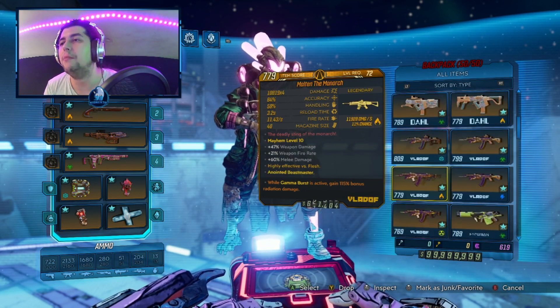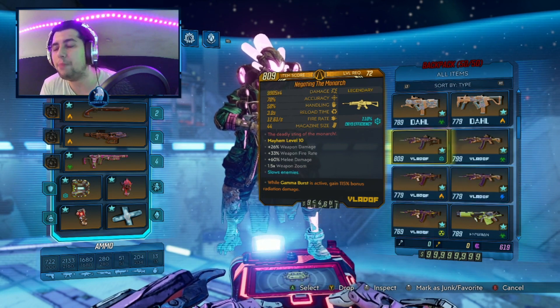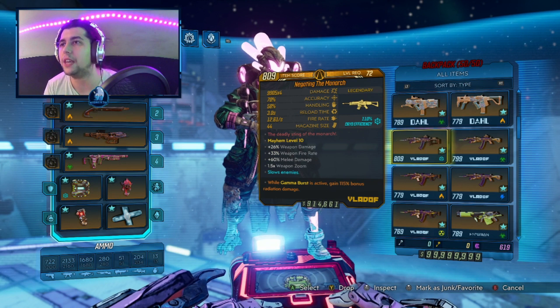Next we have the Monarch, which is probably the strongest assault rifle in the game and probably one of the strongest weapons in the game overall.